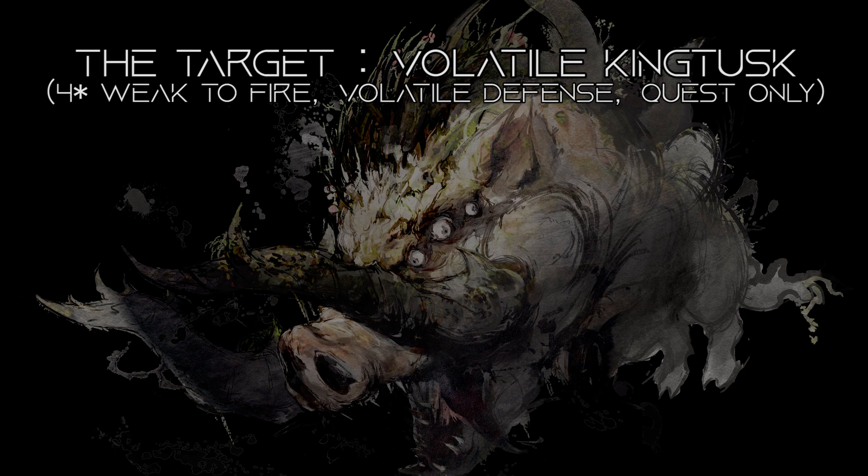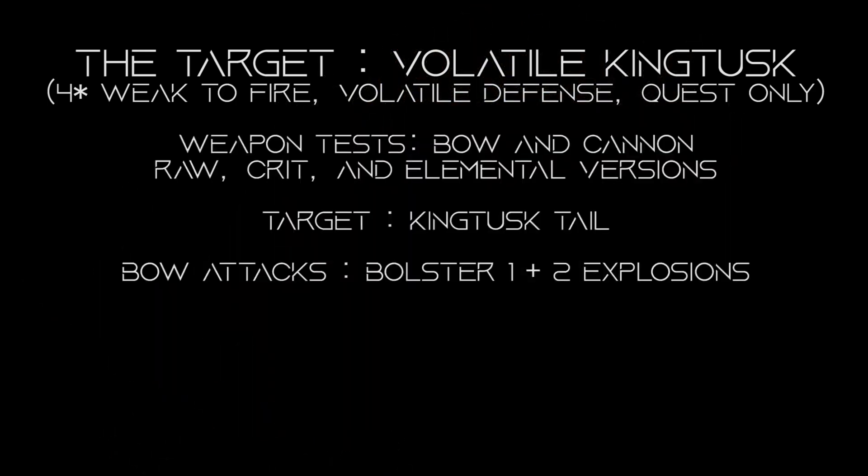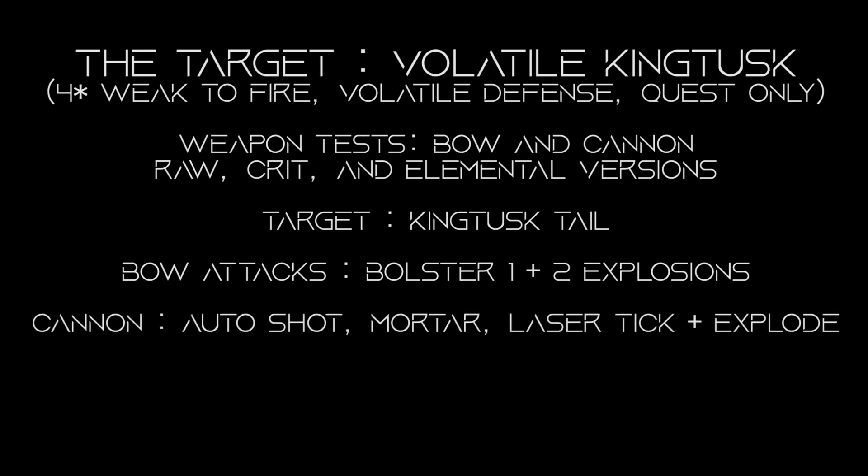Today I wanted to conduct my tests on a volatile King Tusk because it's easy enough to fight consistently, and I can effectively test raw, crit, and element all at the same time. For both weapons, we're just going to be attacking the tail mostly. For bow, we're going to test bolster 1 explosions and bolster 2 explosions because that's the bulk of your damage. For cannon, we're going to check out auto shot, mortar shot, laser ticks, and the laser final hit explosion.